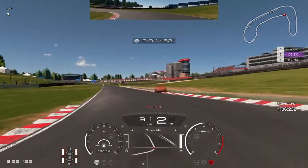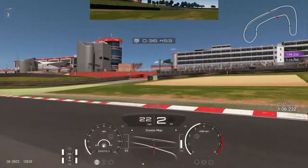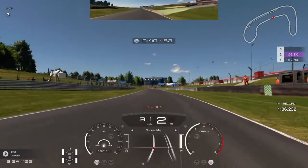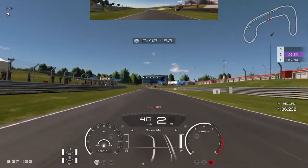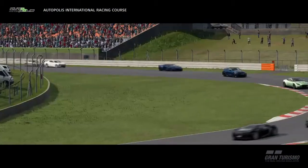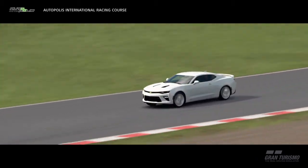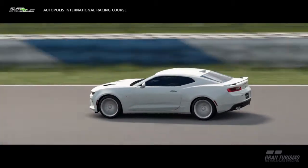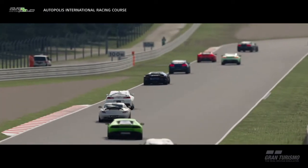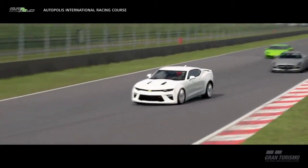Some people did say the assist felt like it was giving them more understeer when using it, but those claims were made much closer to the game's launch and I never noticed that during my testing. My lap times were the same if not better, and the car felt pretty similar in most instances with Counter Steering Assist enabled. It comes down to your ability and confidence to control the car, as well as reliance on other assists. CSA on its own certainly won't slow you down, and the best way to get faster would be to lean into it and be a bit more aggressive on power when exiting corners. But if you can't use it when racing other people, that may not be the way to go.